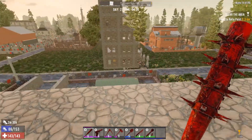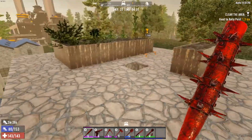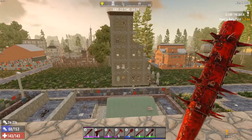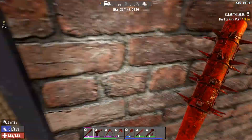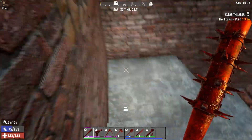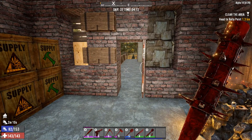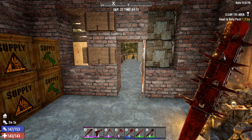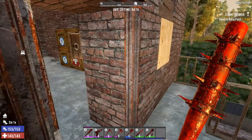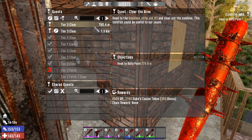G'day guys and welcome back to my 7 Days to Die series, Season 1 Episode 27. I'm Scotty West and I'm keen to get back into it. So we're one day off Horde Night. We still have all day today and all day tomorrow until we have the Horde Night hit us. So a little bit of prepping to do.